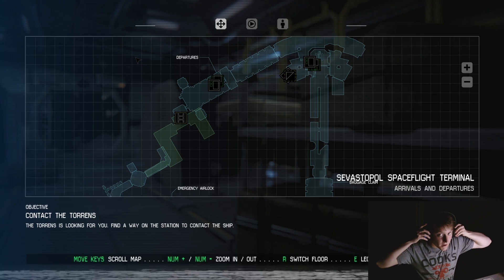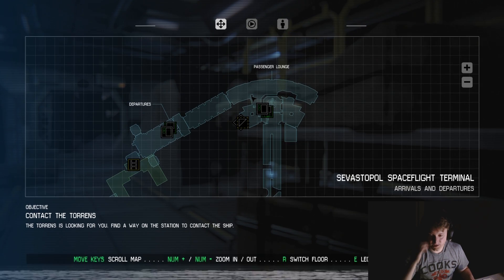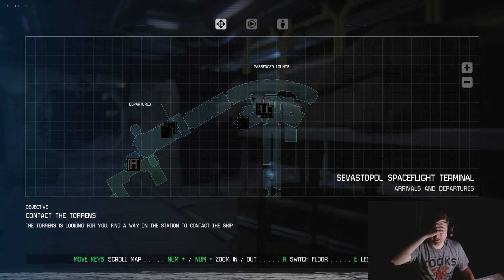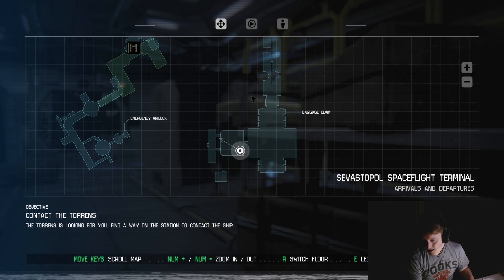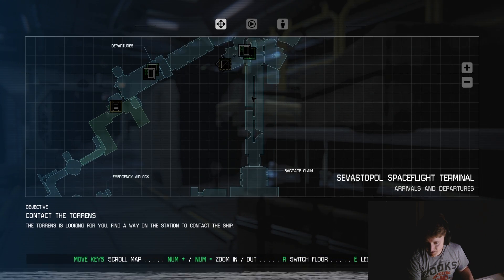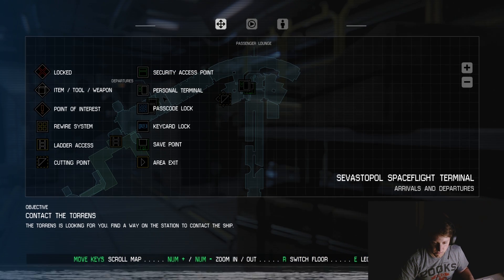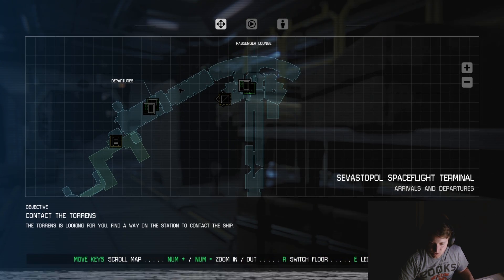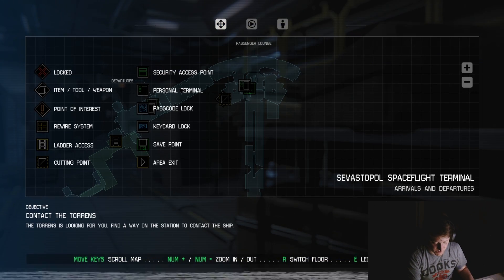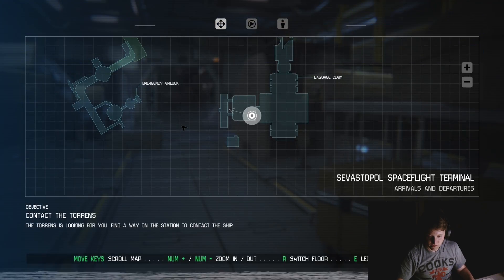Welcome back everybody. I cheated a little bit because I was talking to somebody and they said I should have medkit blueprints, which I don't. So I'm here - I think I have to backtrack a little bit to departures, personal terminal. Somewhere around here there should be a locked door, and the code I wrote down, 0340, is supposed to get me in.